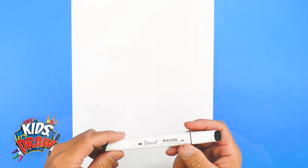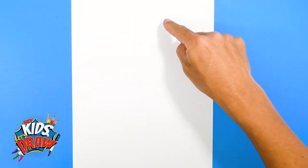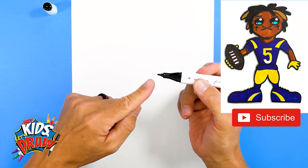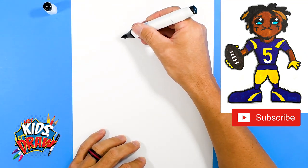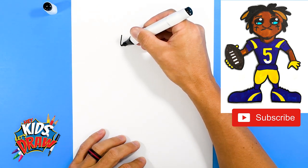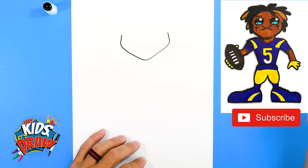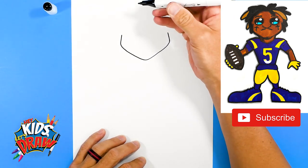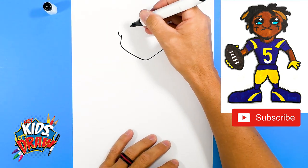Get your black markers, find the center of your page, and we'll draw Jalen Ramsey's head right up here. We're going to get the pointed tip here and draw the jaw down to the chin, finding that center. This is the cheek, jaw, chin, and we'll do a couple of ears.